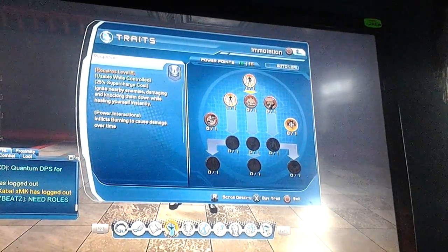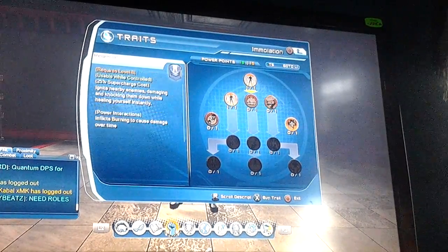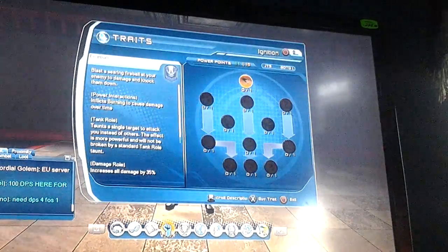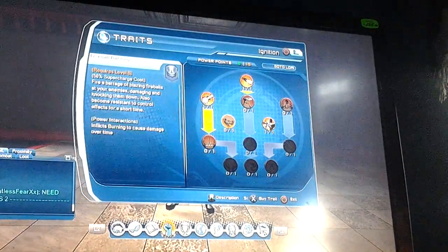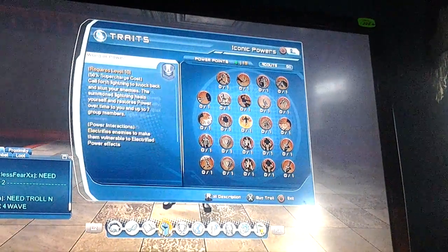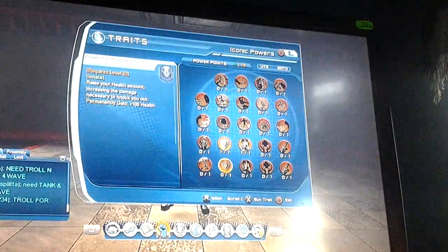Pick a Superpower or whatever, and go with Burnout. Then you want to go into the Ignition Tree right here, then go Fireball, Absorb Heat, pick another one like Eternal Flame, then hit Backdraft, and then Burning Termination. Now you should have 6 points left, and then you want to do Intimidating Gaze, Nanowave Armor, Powerful Resistance.